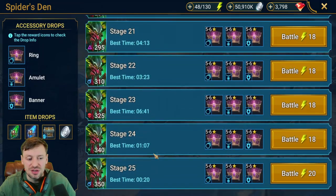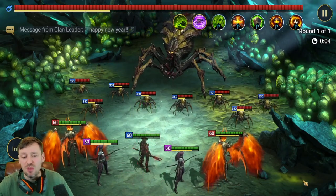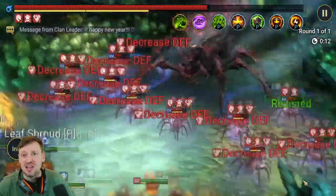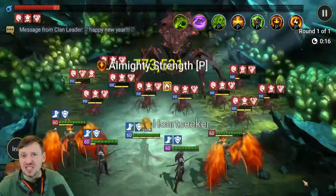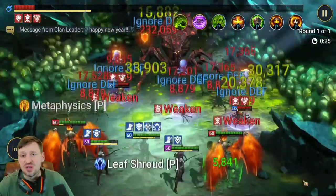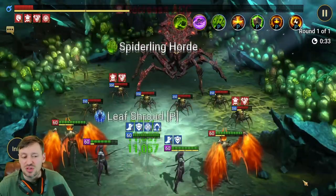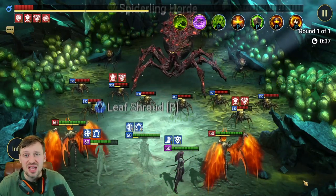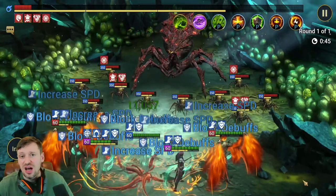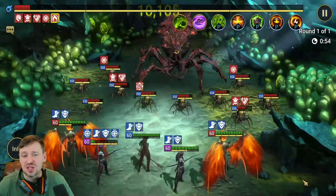I do use her in Spider Stage 25 — let me quickly show you that run. The team comp is two Scissors, two Cold Hearts, and Elva. It's not very free-to-play friendly, but you can replace the Scissors with other HP burn champions — ideally one with CC to control the spiderlings. You do need the Cold Hearts for turn meter manipulation on the spider boss. Elva is doing a lot of work keeping the Cold Hearts alive with Continuous Heals, Perfect Veil for survivability, and reviving them if they die.